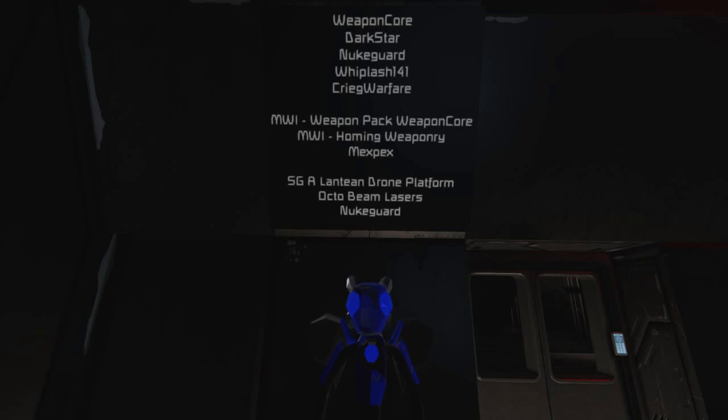The Weapon Core itself is also a beta. The Weapon Core mod pretty much rewrites the entire combat system of Space Engineers. Obviously they've still got a few bits and pieces to go since it is a beta. And these are some of the first weapon mods built upon this Weapon Core.